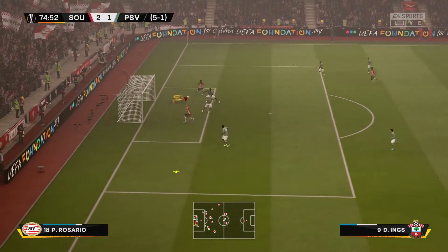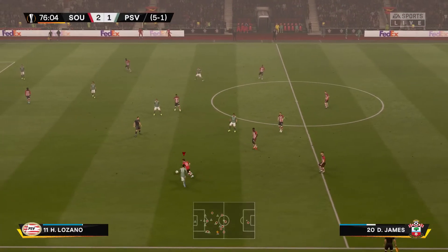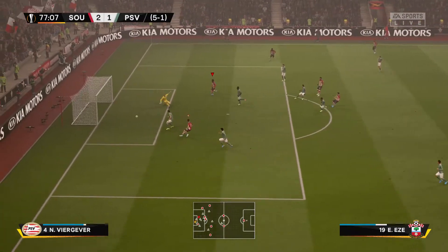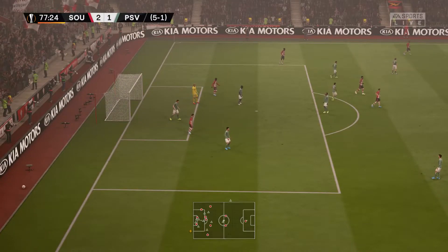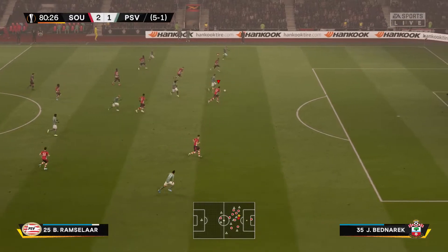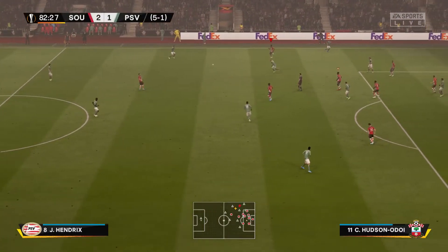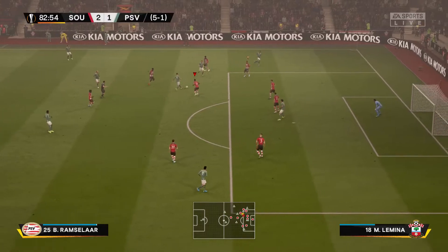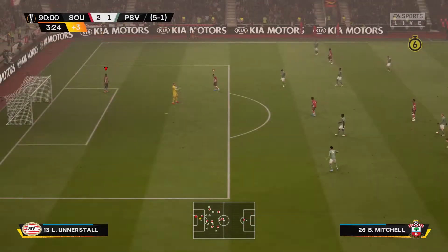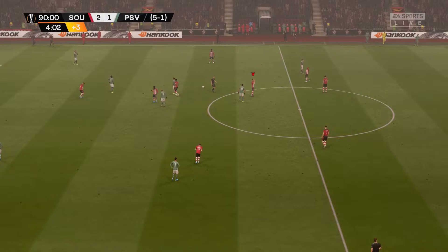Aperici plays a nice through ball to Bradley Mitchell, who's by himself but squares it to Danny Ings in the middle. Bradley Mitchell is doing a fantastic job winning balls back. Danny Ings chips to Aperici who could have scored another wonderful goal - great chemistry between those two. PSV's number 25 takes a shot but McCarthy makes a fantastic save. They hit the post as well. That's how the game ends - 2-1, winning 5-1 on aggregate and we're through to the next round - the quarterfinals.